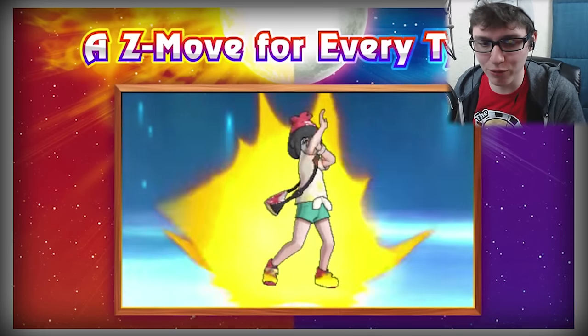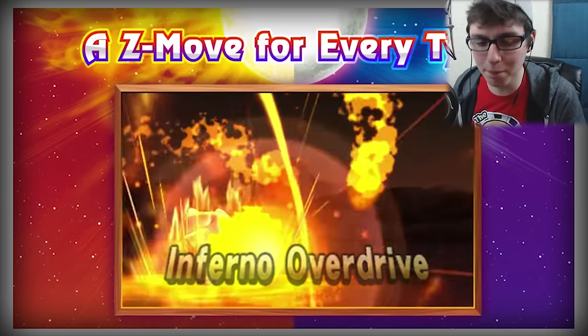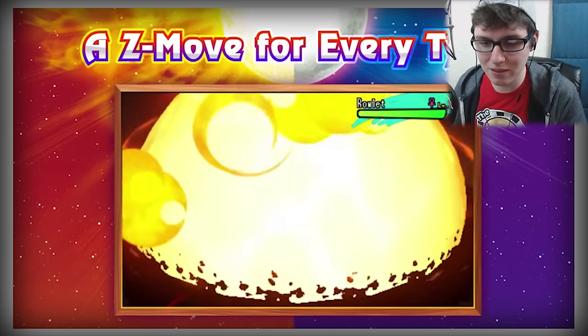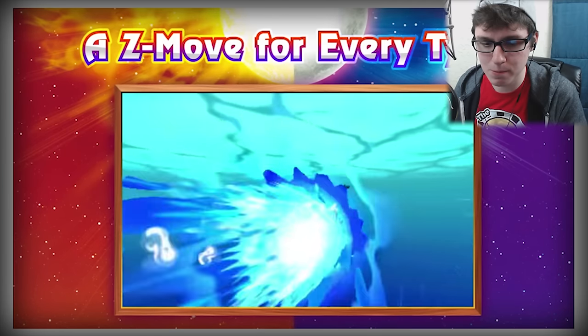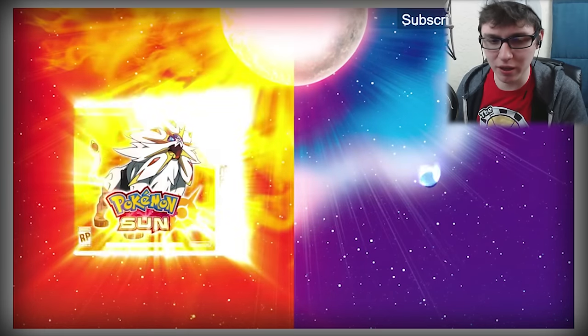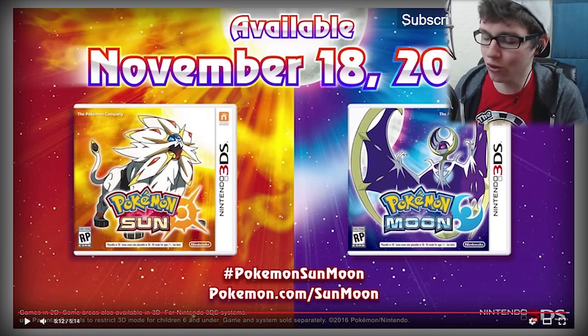You can hit Sandshrew now because it's Ice type, so that's pretty cool. Bloom Doom — oh, that's so sick! You could use it at level 15. Inferno Overdrive — my boy! I wonder why Pikachu got one. I wonder if all Pokémon get them — I don't know, that's kind of weird.